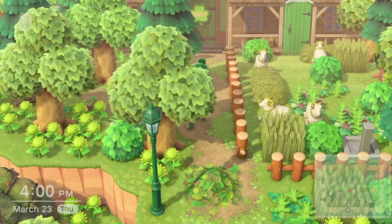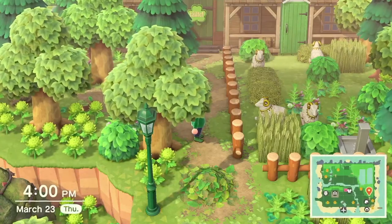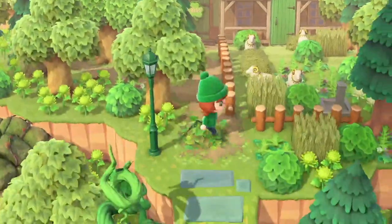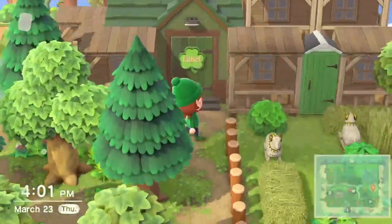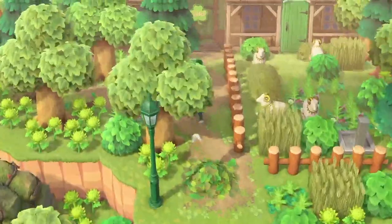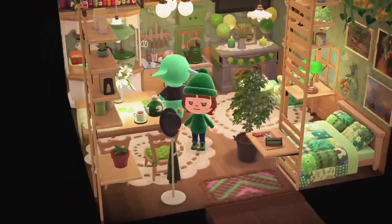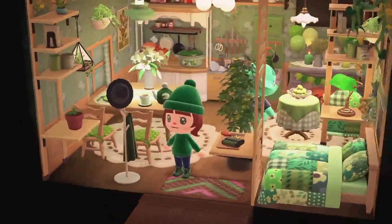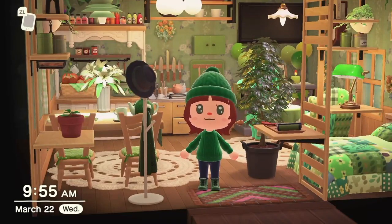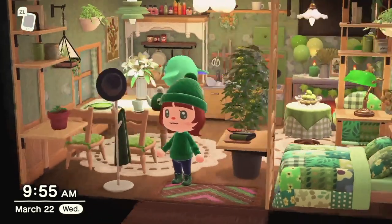Coming up here we have Opal's little sheep farm. I tried so hard to hide the little rockers on the sheep items — I don't know if it worked, but I think it's cute. This is Opal's little sheep farm: she has her little house, her little cottage, her farmhouse over here — very lovely and secluded. Let's take a look inside. Here's the inside of Opal's little farmhouse — I wanted something very green, very springy and fun.